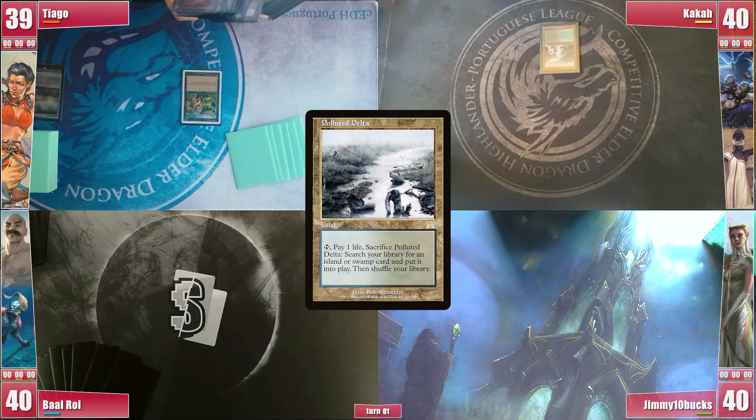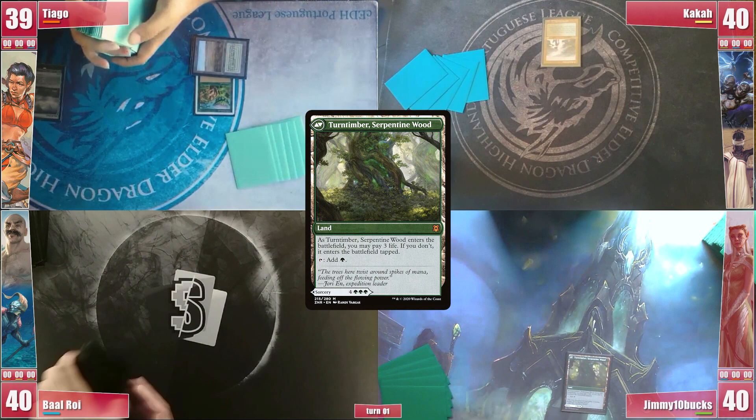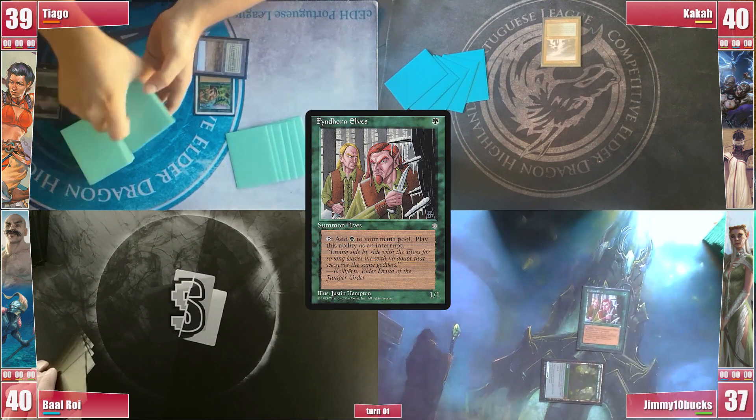Kaka simply plays a Polluted Delta and passes. Jimmy found a land, a Turntimber Serpentine Wood, paying 3 lives to come in untapped and casting Fyndhorn Elves, passing the turn.